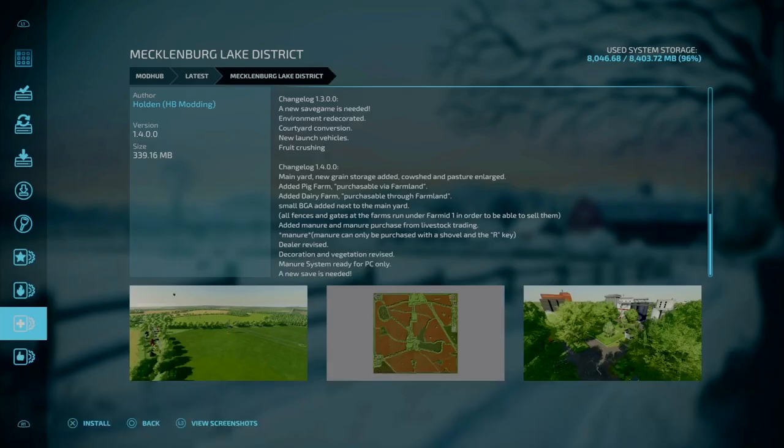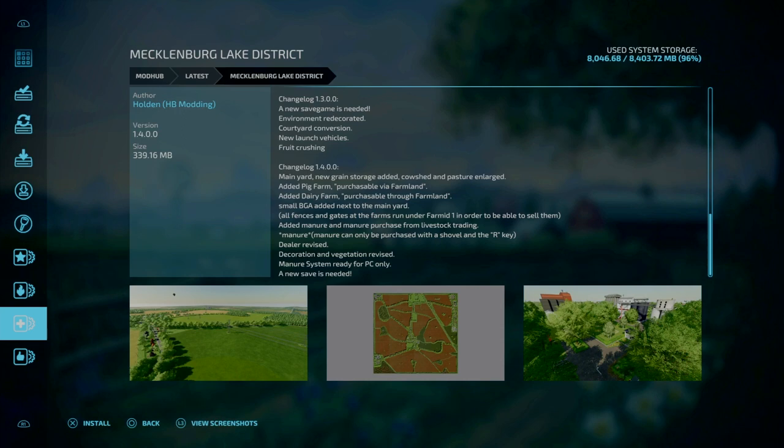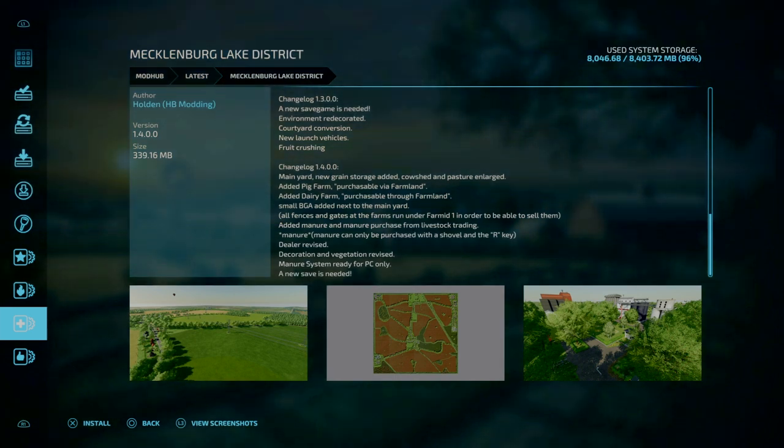Next, we've got an update to Mecklenburg Lake District, update 1.4.0.0. This will require a new game save. The changelog includes: main yard new green storage, added cow shed and pasture enlarged, added pig farm purchaseable area via farmland, added dairy farm purchaseable through farmland, small BGA added next to the main yard, all fences and gates to the farm runs under farm mid 1 in order to be able to sell them, added manure purchase from livestock trading. Manure can only be purchased with the shovel and the R key — so that's for PC. The dealer has been revised, decorative and vegetation has also been revised, and the manure system is ready for PC only.